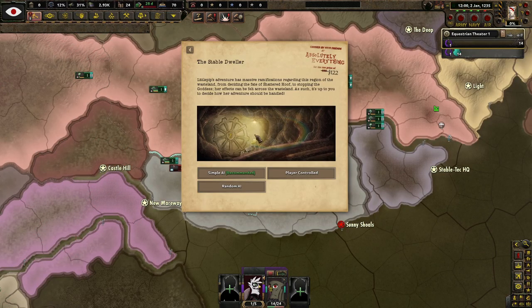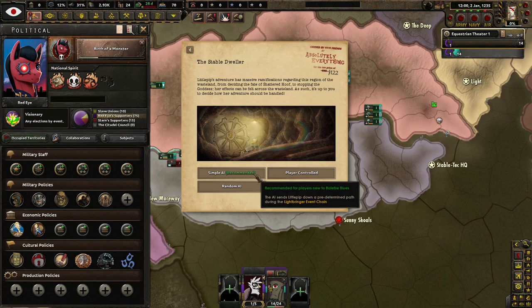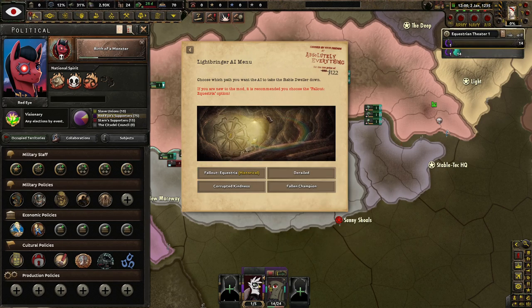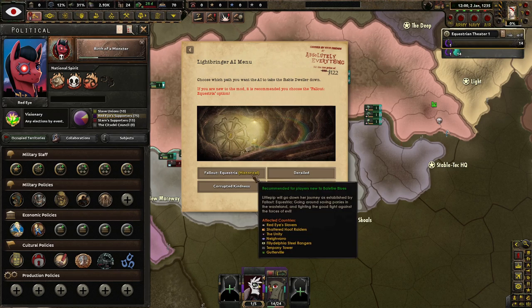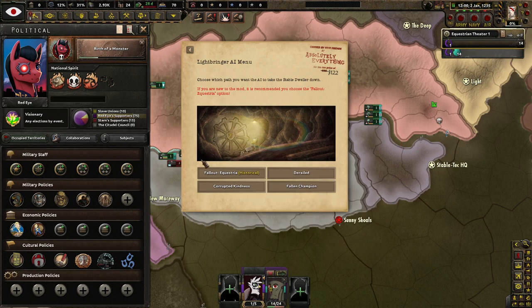A stable dweller — Little Pip's adventure has massive ramifications regarding this region of the Wasteland, from deciding the fate of Shattered Hoof to stomping the Goddess. It's up to you to decide how her adventure should be handled. Simple AI is recommended for new players, player-controlled for those with good experience in Balefire Blues. Since this is my first campaign, I'm going to go Simple AI. The Lightbringer AI menu asks which path — I'll just go historical.